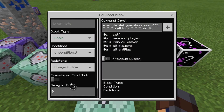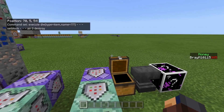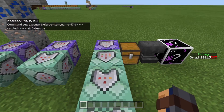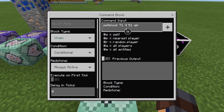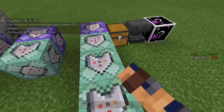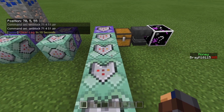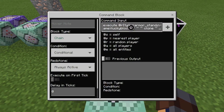The next one is a chain, unconditional, always active, zero ticks command block. It executes at @e[type=item,name=???] ~ ~ ~ ~ setblock ~ ~ ~ ~ air 0 destroy — so it destroys the chest and whatever is in the chest gets dropped on the ground. Then the next one is a chain, conditional, always active, zero ticks block that sets the block next to the command block to air — nothing will drop, it just clears that area.